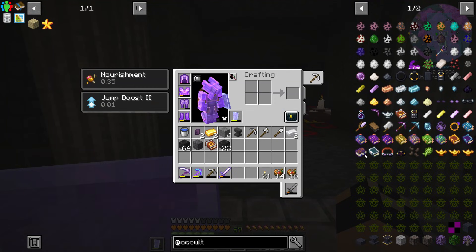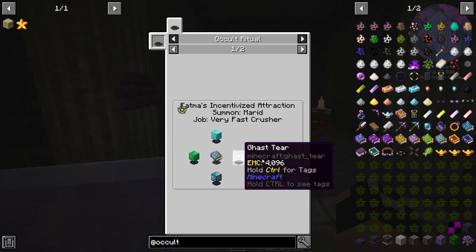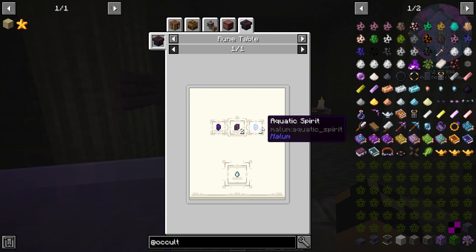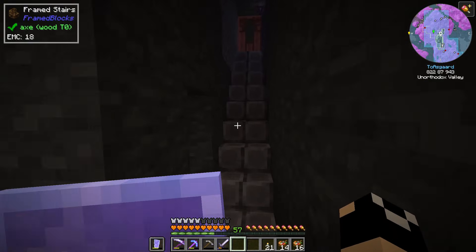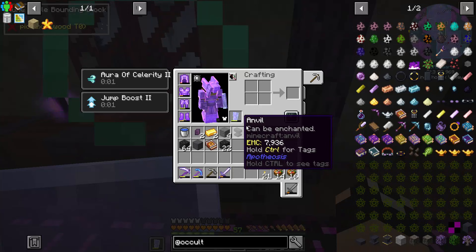The very first thing we're going to do is use our very first married book to make a very fast crusher. This does require a gas tier. There is a ritual with occultism to get that, however we have the rune table - aquatic spirits and eldritch spirits is going to get us gas tiers, super cheap, almost to the point of being free.